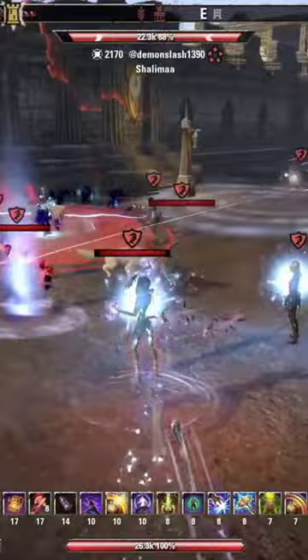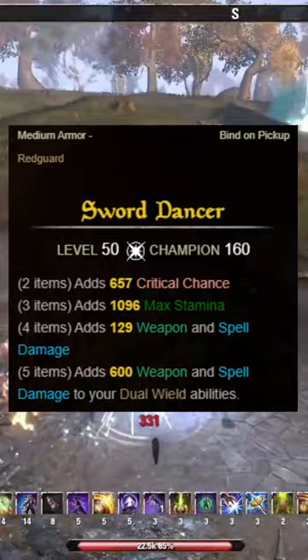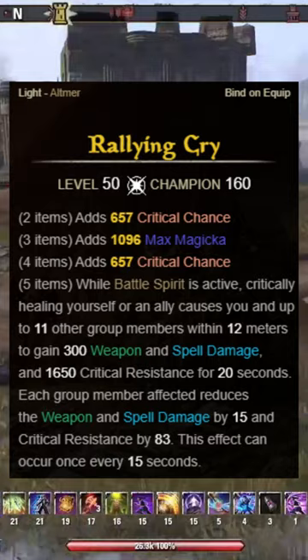The first set we're using is Sword Dancer, which increases the damage of our dual wield abilities. We're using this on 3 body pieces and the front bar dual wield weapons. Paired with that we're using Rallying Cry on the jewellery and 2 body pieces.